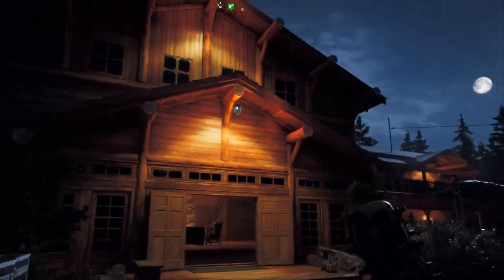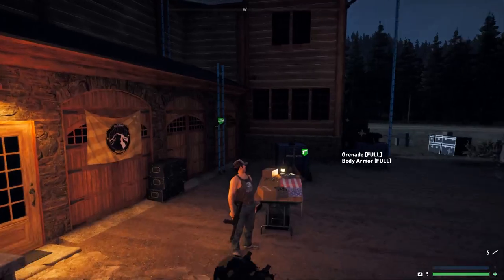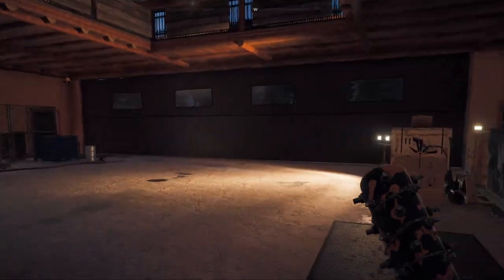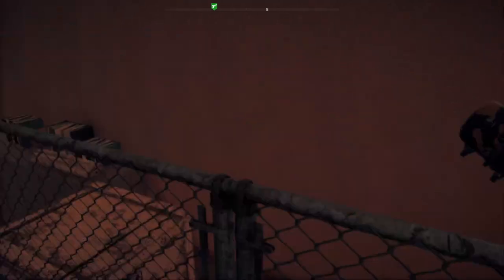This is the main building right here. We're going to go over to the garage. I think we can go in this way right here. Alright, so we're in the garage. There will be a plane here at some point in the game. I'm not going to ruin it for you though. And let's go ahead and jump over the fence.